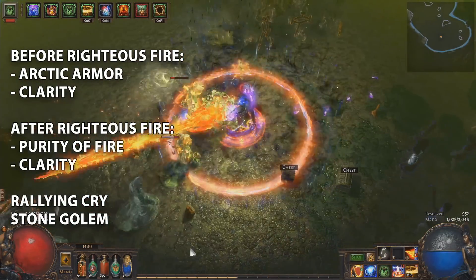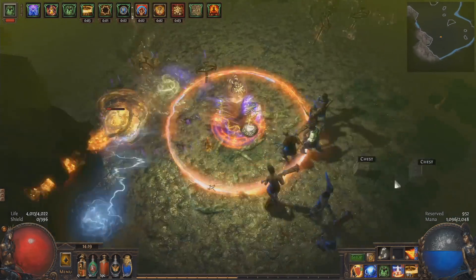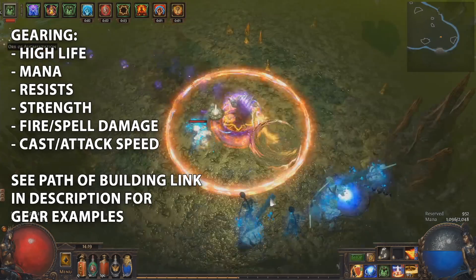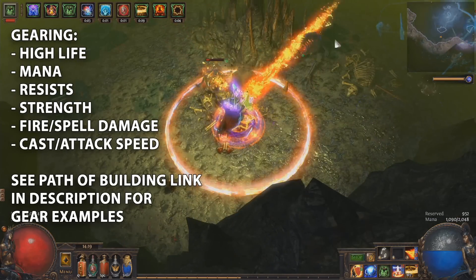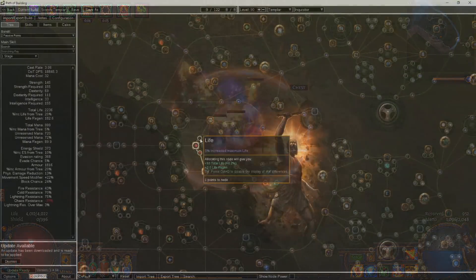Swap Arctic Armor out for Purity of Fire when you start using Righteous Fire. Pantheon Powers also help support Righteous Fire: Arakali for the Major Power and Abareth for the Minor. Besides your eventual Rise of the Phoenix, gearing is as simple as high life and mana with the resists you need. Fire and Spell Damage or Cast Speed on your Amulet can help boost damage. Use a Ruby Flask for Righteous Fire and a Seething Mana Flask for when you take damage.